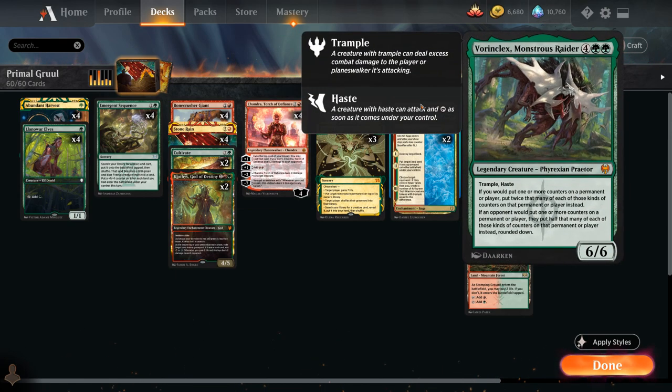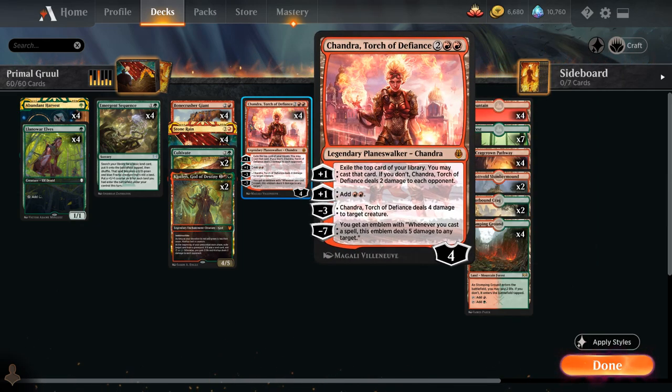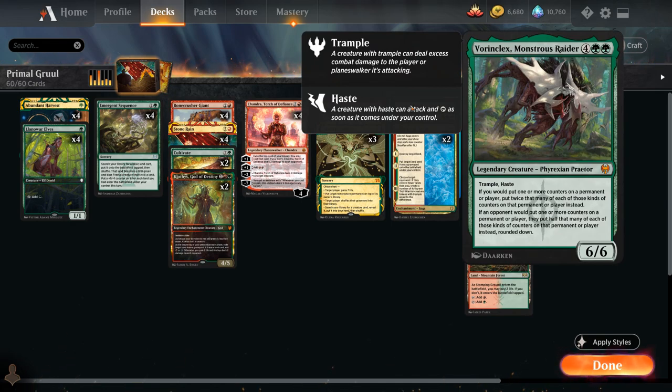At 6 mana we've got a one-off Vorinclex, Monstrous Raider — the 6/6 legendary Phyrexian with Trample and Haste. If we would put one or more counters on a permanent or player, we put twice that many instead. That's great with Planeswalkers like Chandra, letting us ultimate right away, and also very nice with Waking the Trolls, which jumps to the second chapter immediately. It also halves counters the opponent gets, great against opposing Planeswalkers and +1 counter synergies.